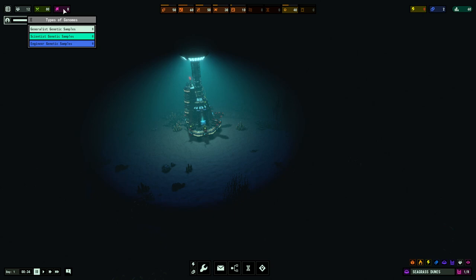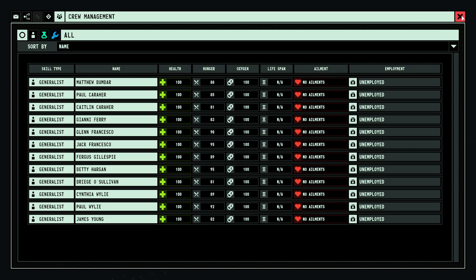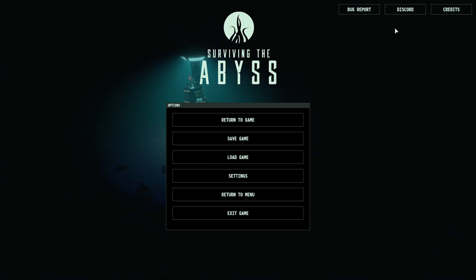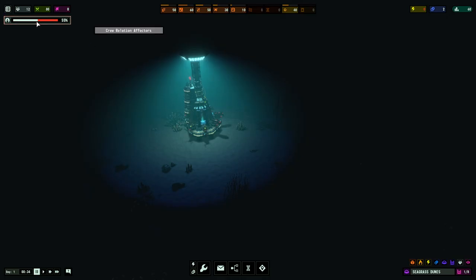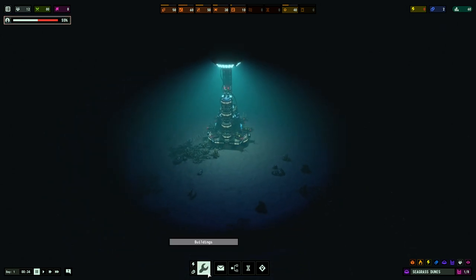On the left we have types of genomes, food, and this is the number of people - population. We also have crew relation effectors. We want to keep the crew happy. This mechanic I didn't really experience too much of, so I'm not exactly sure how that's going to be impacted, but we're going to obviously have to keep the crew happy.